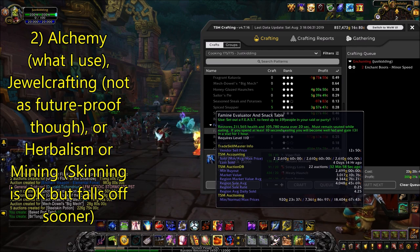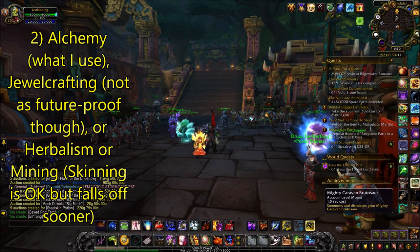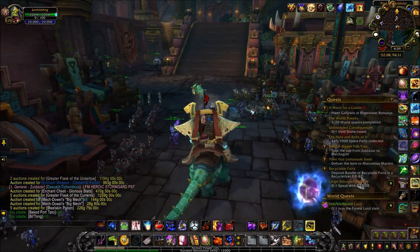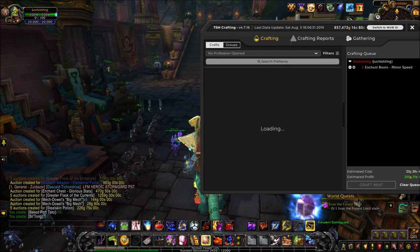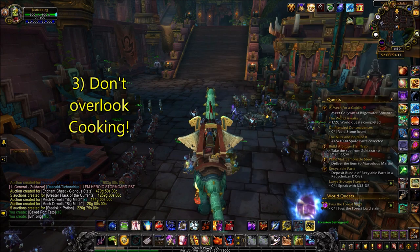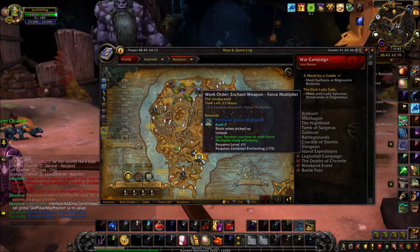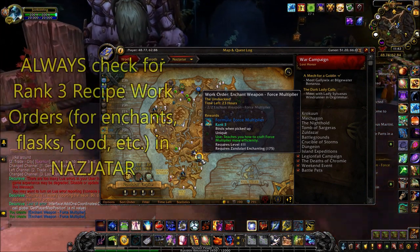Now if you want some consistency and fast-selling items — although with a little less profit potential — you can also consider picking up mining or herbalism. Notice that I haven't talked much about the gear crafting professions, and that is because they're just not that good in this patch. And also, don't overlook cooking — it's fairly easy to get into and can be quite lucrative.